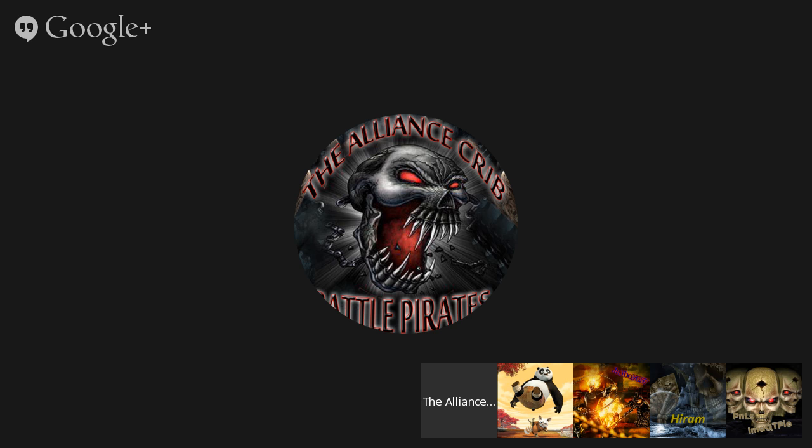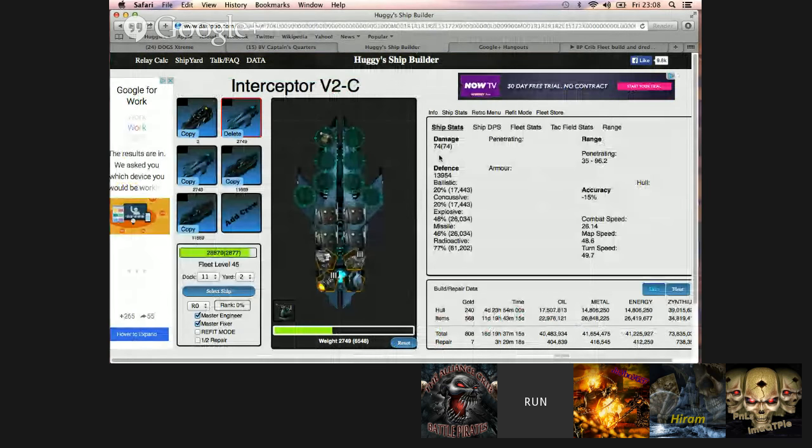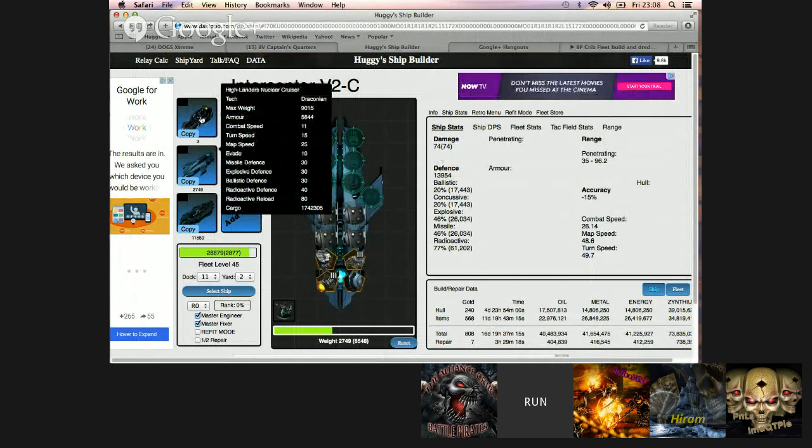First things first, let me share my screen. This is my build that I've just refitted to. The big reason for this goes back to the HNC. For all those people wondering why you have a blank HNC in there — the absolute reason is it weighs three tons and gives you 50% radioactive defence to every ship in the fleet if kept alive. For dredges it's a must, and gives you absolutely everything you need from a radioactive point of view for three tons. So that's in as the flag.